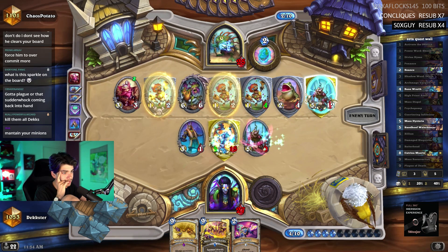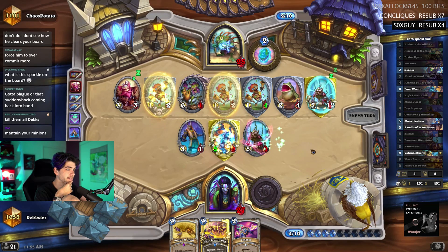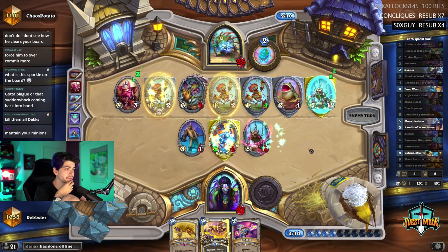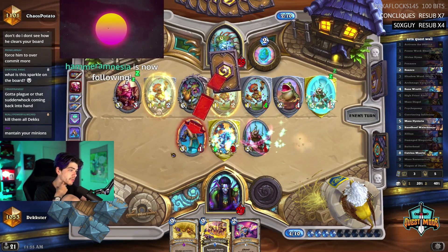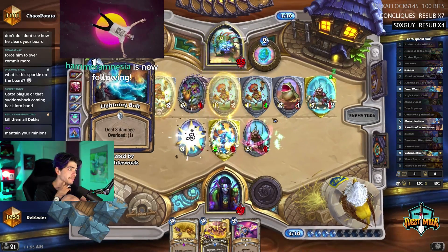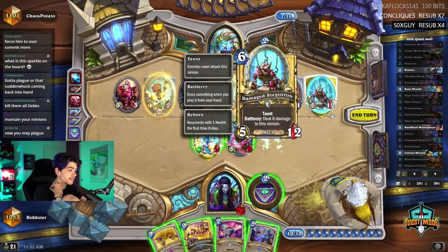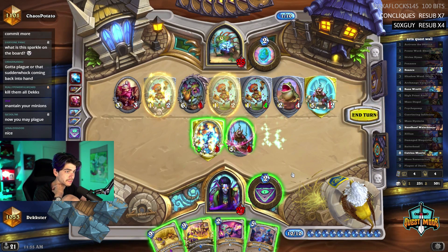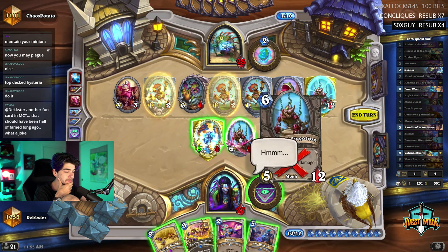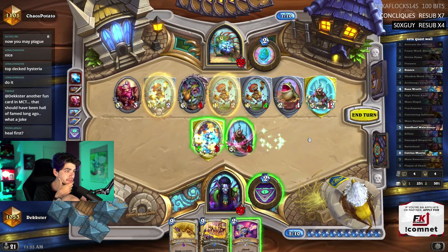This guy is a god. What really screwed me was the fact that that hex hit my side of the board when I had three minions and he had seven - so there was only a 30% chance to hit my side. And then the earth shock also hit something that was very bad for us. I think I just Hysteria and see what happens - I'm wondering about the healing and Hysteria combination. I'm just going to do it.